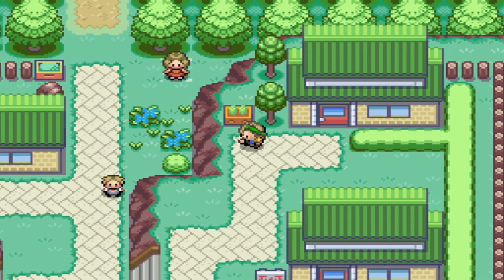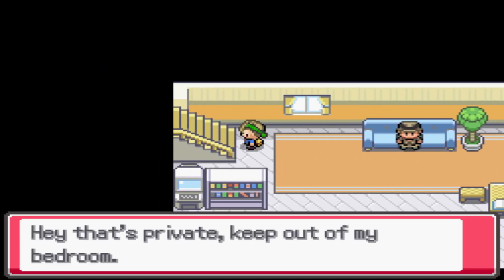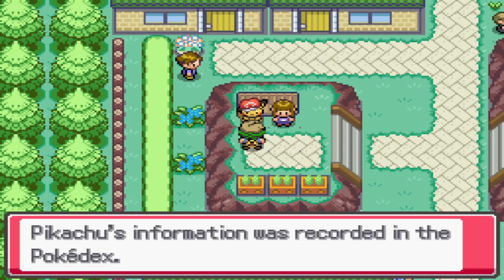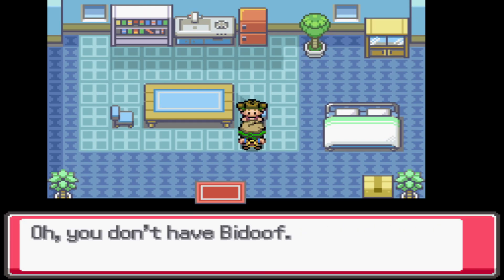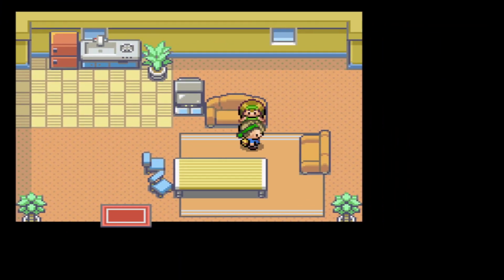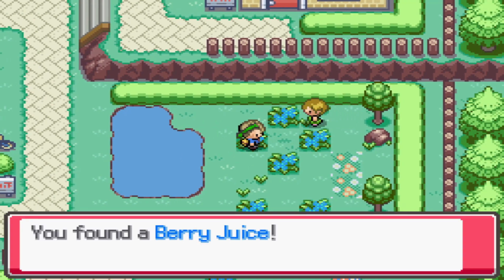Arriving in Earthroot Town, we find the move relearner right away — he collects heart scales and there's one in his trash can. A girl NPC gives us a quest to show her a Bidoof. We explore around town and find berry juice hidden in some flowers.